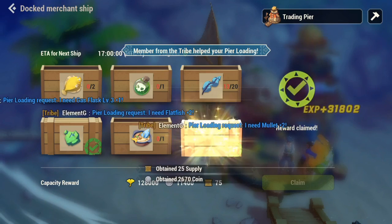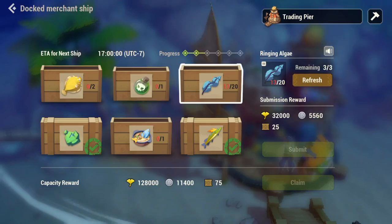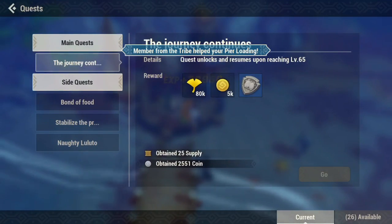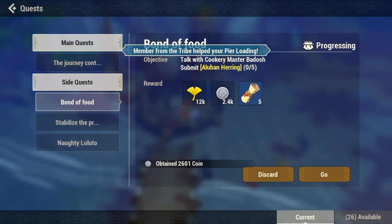These items are naturally hard to get so I actually tell you to just do the Pierre trip every day, do the board tasks, and that's like an easy 200k coin per day.